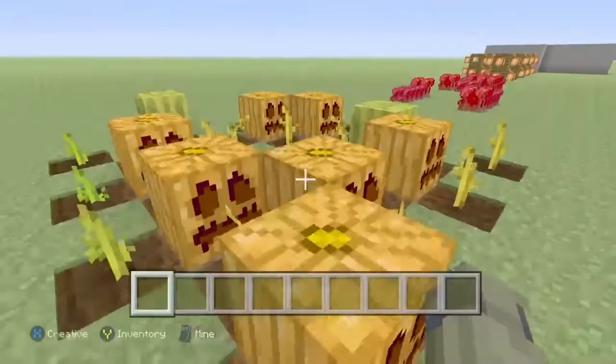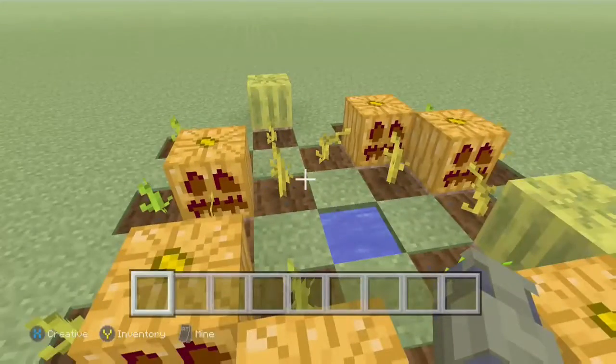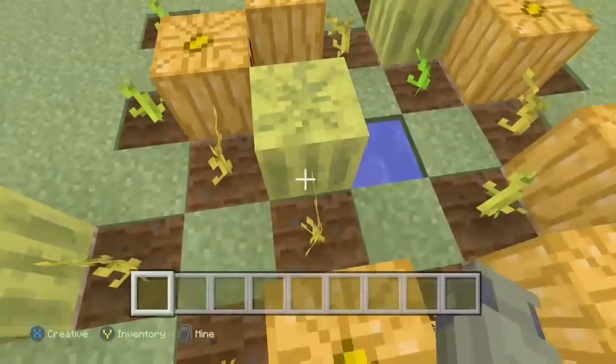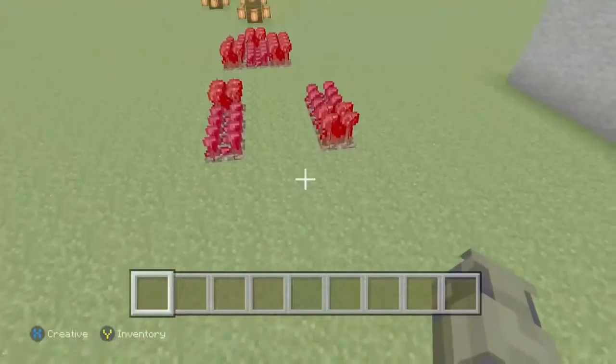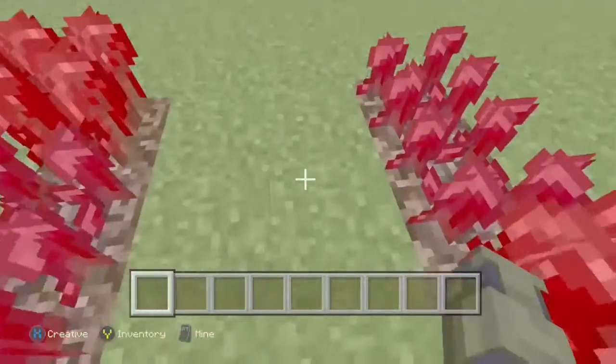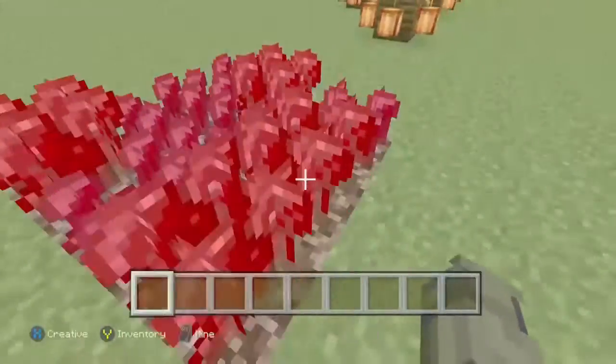This one here is for pumpkins and melons to get them to grow the fastest. And this one here is for nether wart - you can either have them on like the side of a path, or you can just put them in a bunch.